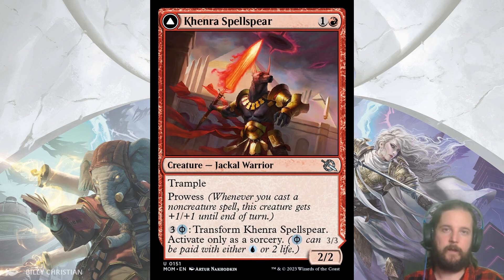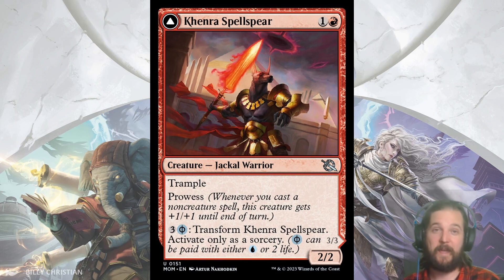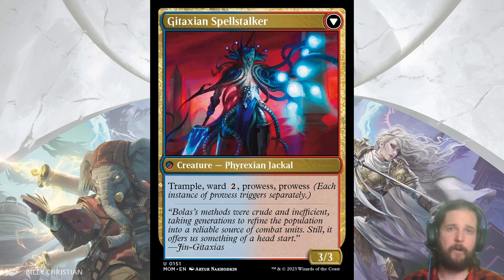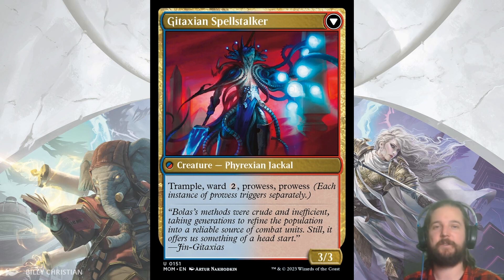Now for the red uncommons. Kinru's Spellspear is a 2/2 trample prowess for 2. If that wasn't good enough, you can pay 3 and a Phyrexian blue mana to transform it into Gitaxian Spellstalker, a 3/3 with Ward 2 and double prowess. Cards that transform can immediately attack as long as the previous version was played the turn before. I think this is the mythic-level uncommon for the set — double prowess is a beating, it has trample so you can't even chump block it, and they gave it Ward 2 so you can't use early removal on it. Seems like a fair and balanced card indeed.